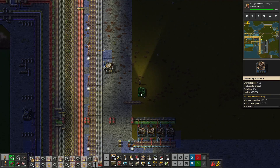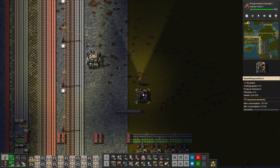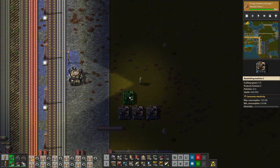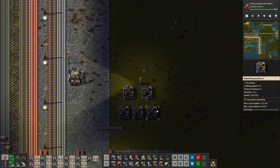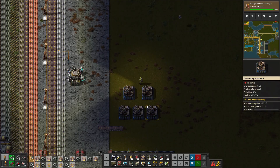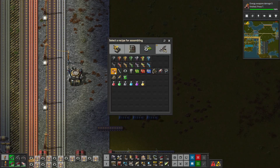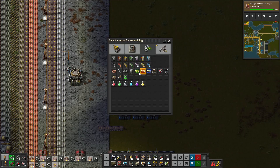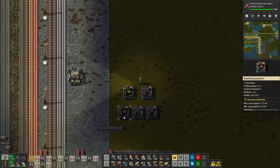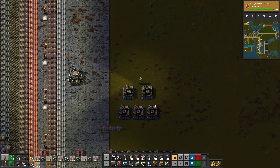I'm going to use assembling machines 2s, which I've got on the bus and I've asked these guys to keep me topped up - 50 of those guys. So we're going to use these guys lined up with this. The first thing I'm going to do is make three of these guys right next to each other, and then put these guys being fed off both. These are going to be copper coils and these are going to be the products - green chips.